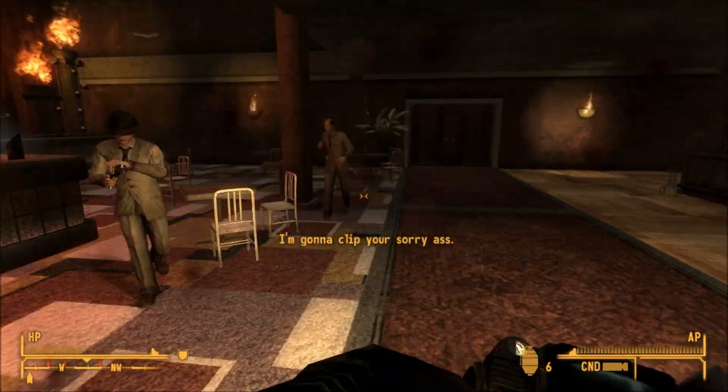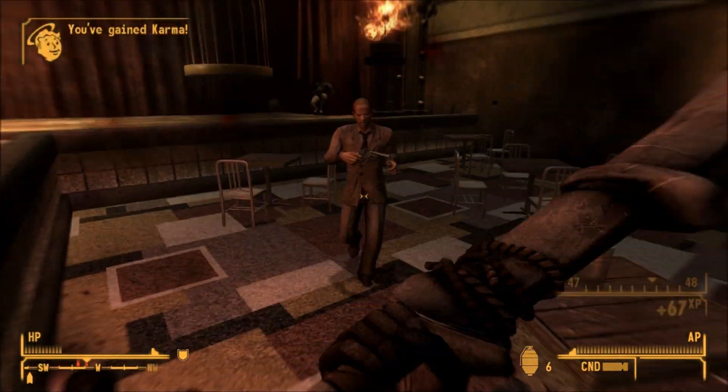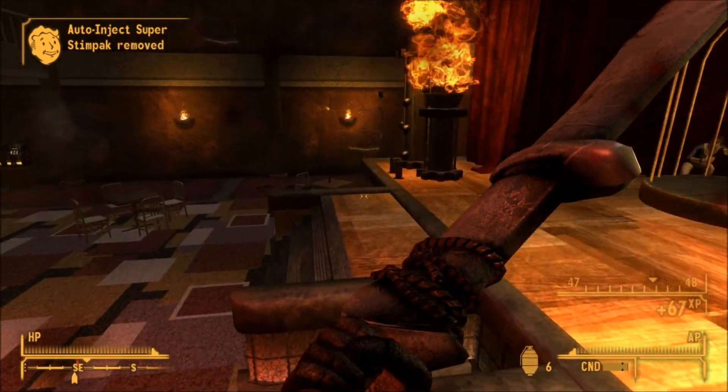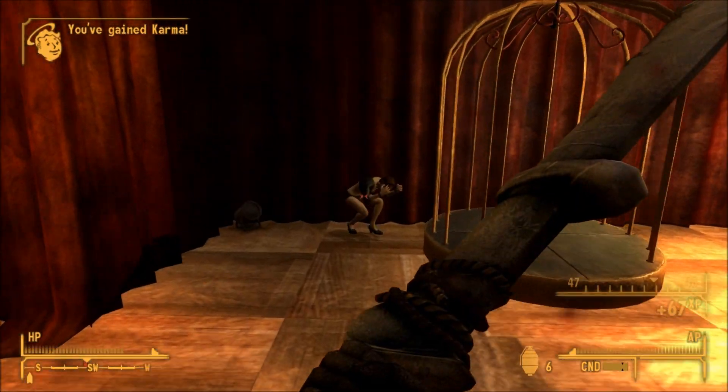You can actually see Lanius hitting NCR non-Veteran Rangers with it, dismembering them, and getting one-hit kills. This weapon can also cause your enemies to fly backwards and be knocked out, so this thing is actually a pretty beast of a weapon. It kind of sucks that you can only use it at the end of the game if you're not playing on PC — it's kind of sad.